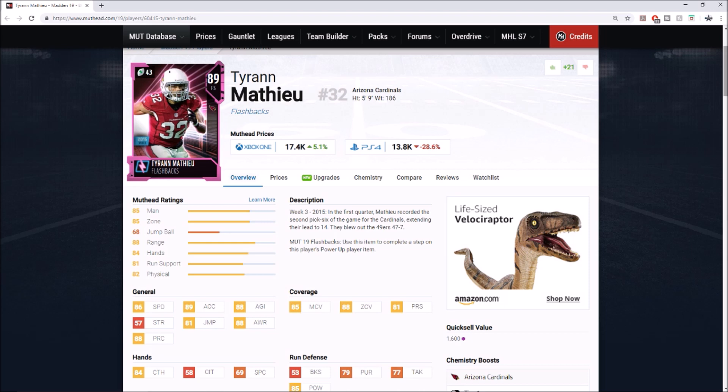I had Tyrann Mathieu all the way until I pulled Sean Taylor, and after that I finally decided to get rid of him because Sean Taylor was in fact a better safety. But Tyrann Mathieu's cards I absolutely love. I know he already has an 82 overall loyalty card confirmed for Madden 20, but I feel like it's not too far of a stretch to hope he also gets a flashback — I would love to see the Honey Badger.